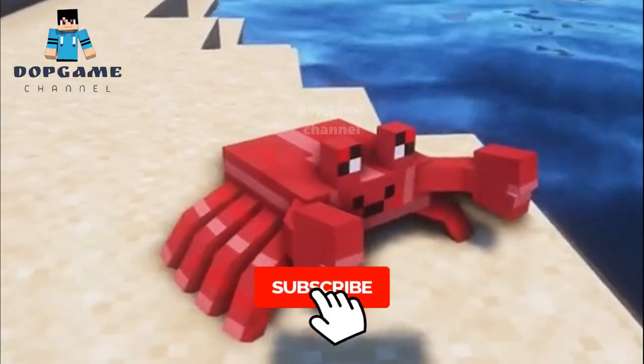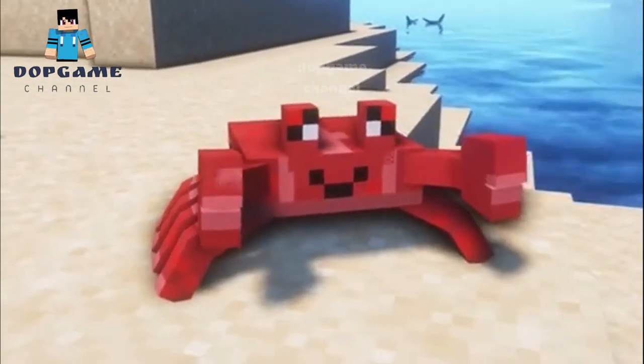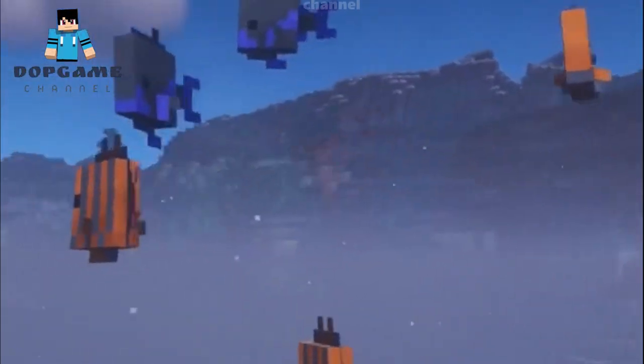Riding Tides is a simple mod that adds new creatures based off the ocean. You can now find new animals such as crabs, sharks, penguins, snails, and much more. Most of them are harmless and just add a bit more depth to animals and creatures in the ocean.